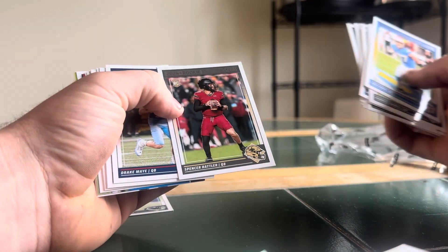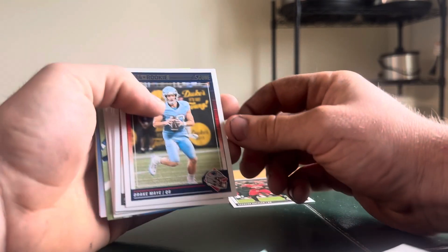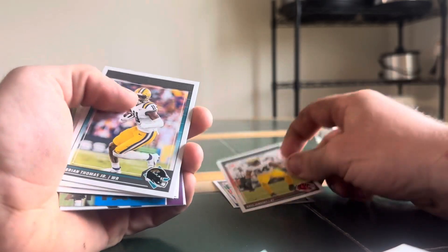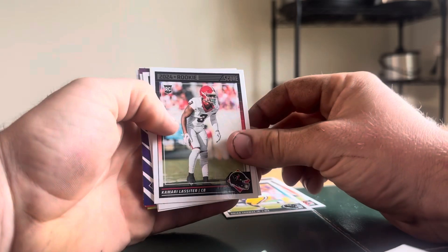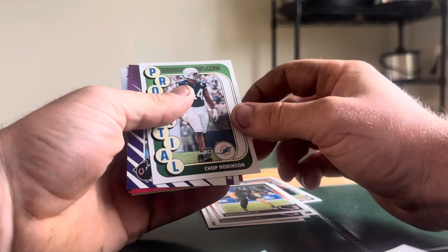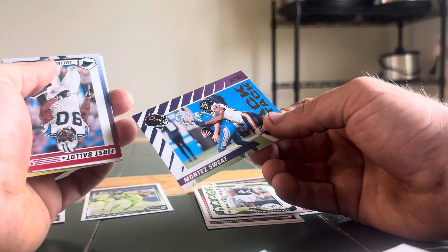Into the rookies — we got Spencer Rattler, rookie. Drake May, rookie. That's nice. Set that over there. Chris Jenkins, Brian Thomas. Kamari Lasseter, Austin Booker, Chop Robinson — potential. Montez Sweat, sack attack.